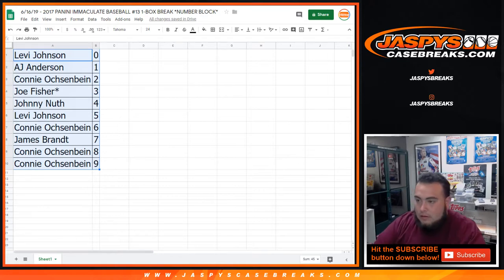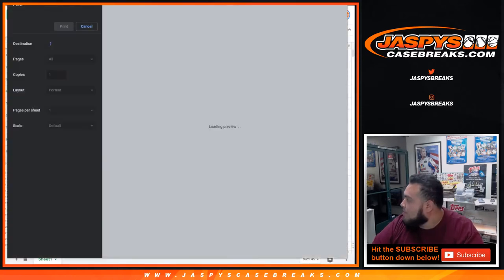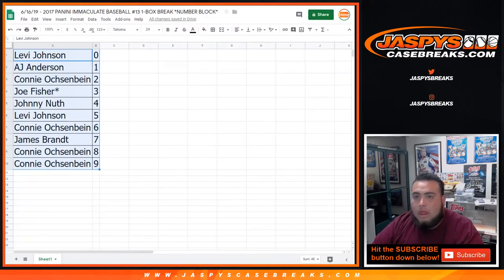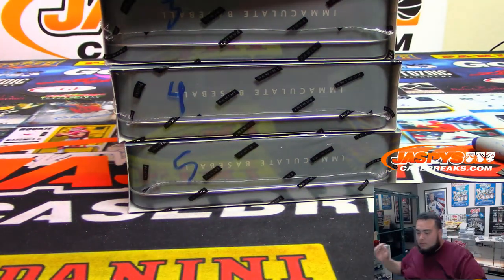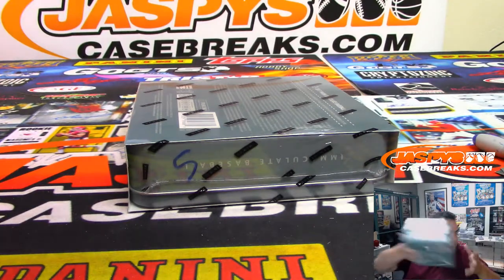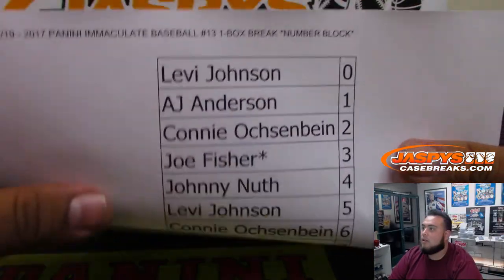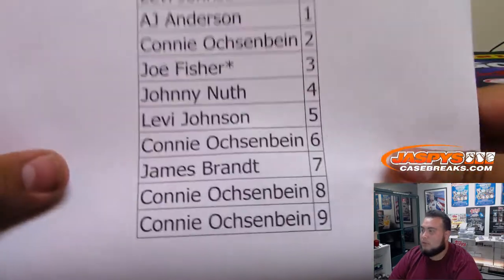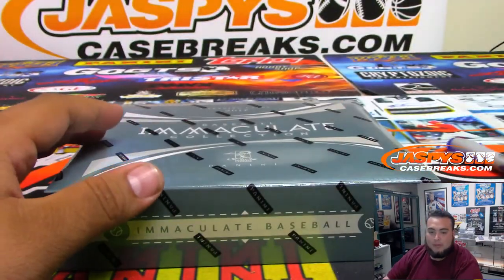Assuming no trades happened, we'll go ahead and get started. Remember, we're using box 5 for this break — the other boxes will be set aside for future breaks. Quick recap of assignments: Levi at 0, AJ at 1, Joe Last Ball Mojo at 3.